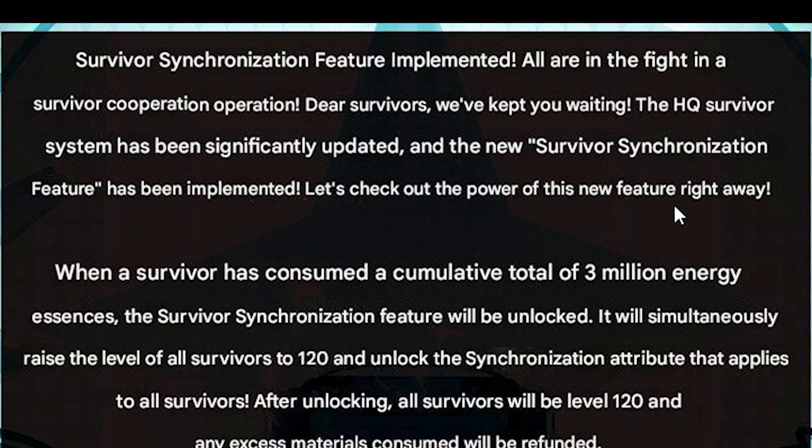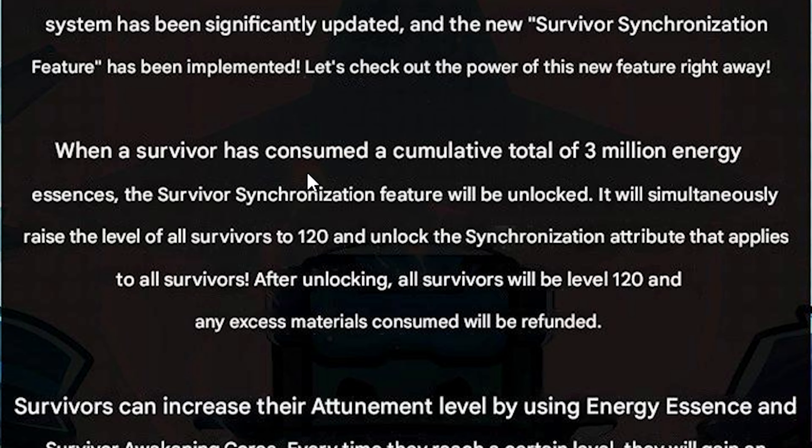Let's check out the power of this new feature right away. When a Survivor has consumed a cumulative total of 3 million energy essences, the Survivor synchronization feature will be unlocked. It will simultaneously raise the level of all Survivors to 120 and unlock the synchronization attribute that applies to all Survivors. After unlocking, all Survivors will be level 120 and any excess materials consumed will be refunded.